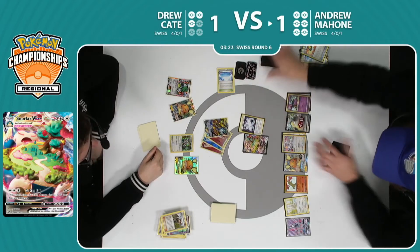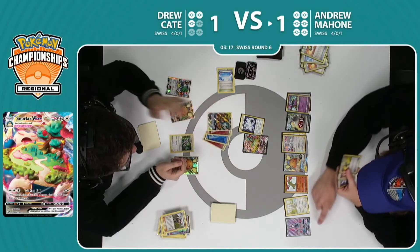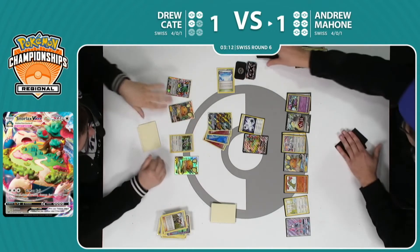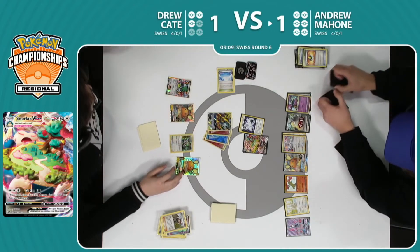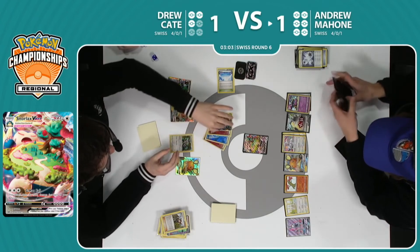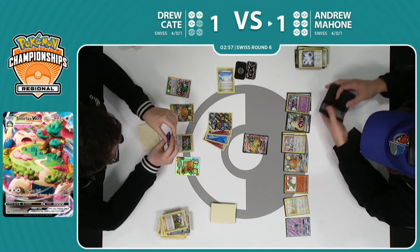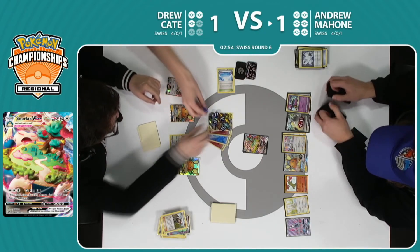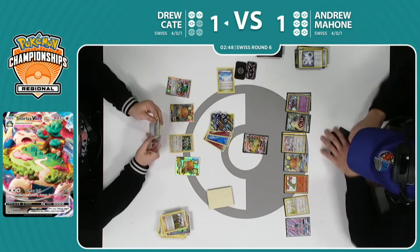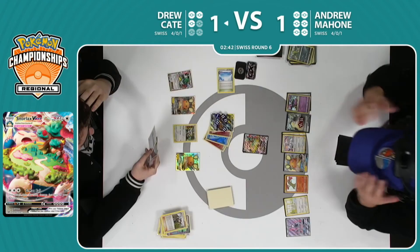There's the Alolan Muk. How much does it do? Wait, wait, wait, wait — I was counting and I'm like, wait a second, are we there yet? 60 plus 30 coming down — oh wow, and he did not get there. He needed one more Pokémon. He's gonna do 270 damage. Wow — Andrew Mahone, just maybe playing a little bit too quickly, did not count up all of the damage correctly. You can tell — Andrew says he had to propagate right there.